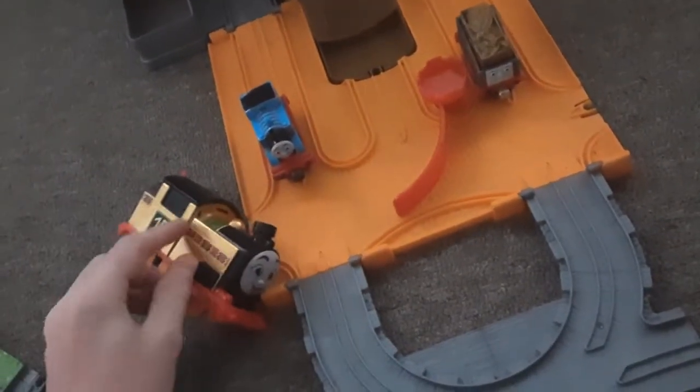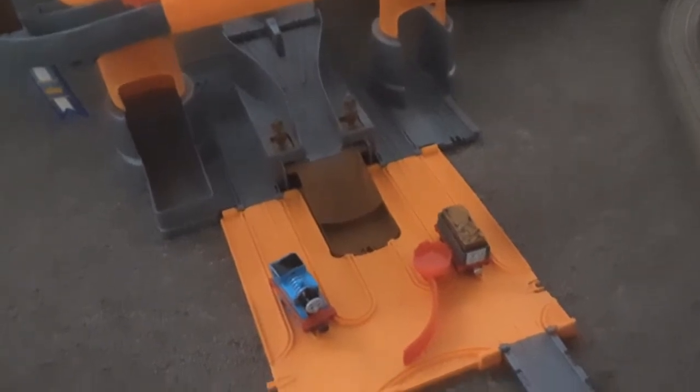Why are the orange and the gray? I don't know — unanswerable Thomas question. So overall, if you can find this set, give it a try. Definitely worth it — it would definitely look nice in your Thomas collection. A little weird, but it would still look good overall. Way better than like a gold Nia. You can tell that's gold because the wheels are orange — like, who designed that? Anyways, there you guys have it — that is the Take and Play King Godred's Castle, I guess. Yeah, we're going with that.